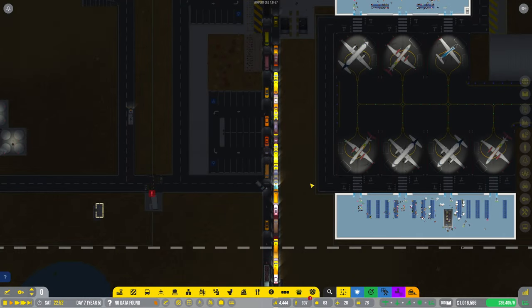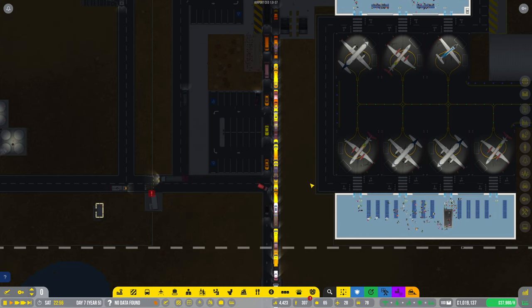Hello everybody, it's Joe here and welcome back to Airport CEO. Today you join us back in the action pretty much where we left off last time. It's no secret that I think we've been neglecting our terminal a little bit. We've been so focused on the new terminal, and yeah, there's a bit of a problem with traffic as you can see here.